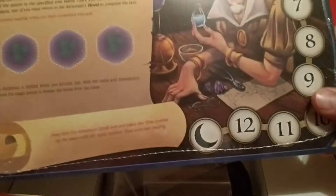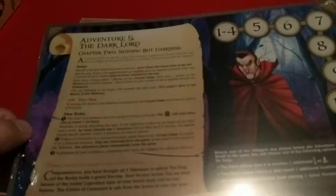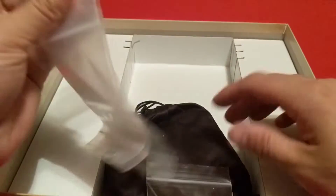On to Adventure 1: The Curse of the Fairies. Chapter 1: The Alchemist. These are the different missions. We won't open and spoil them or anything, but you can kind of see a couple of things there. I'll just leave it sealed up for now.